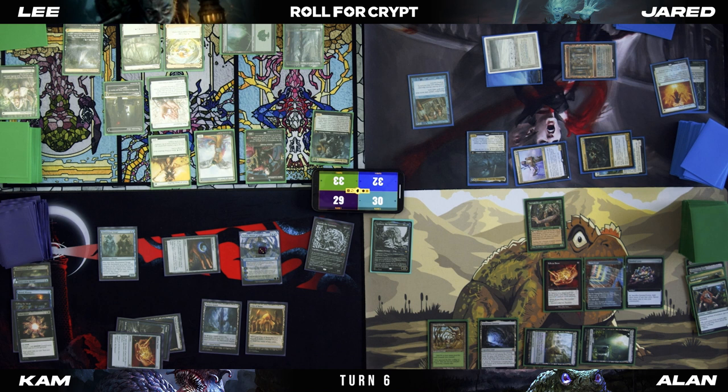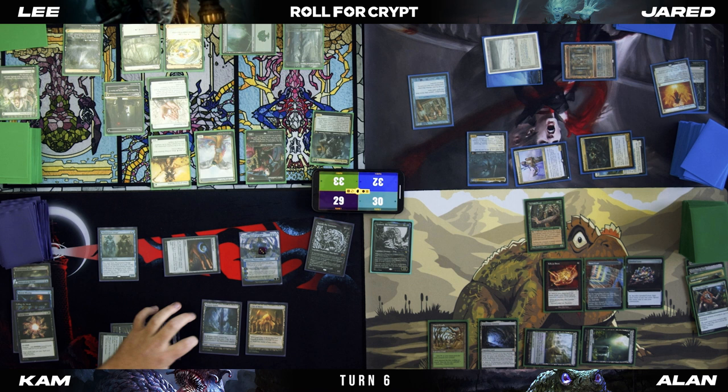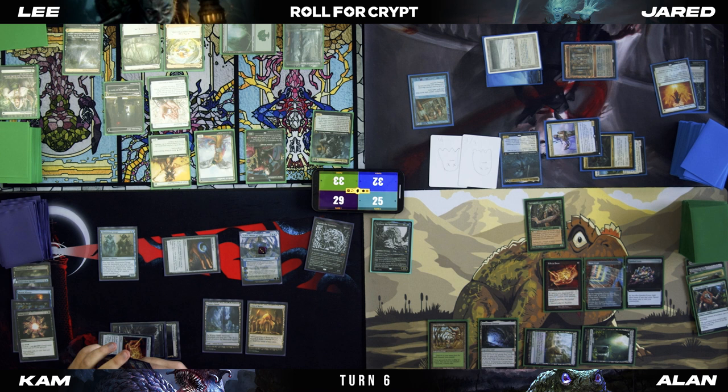Three damage comes at Teferi, so he goes down to three. I will make two Spirits. Alan will take five. I'll pass the turn. At end step — watch, he can't cast Elish Norn. He just draws at upkeep.